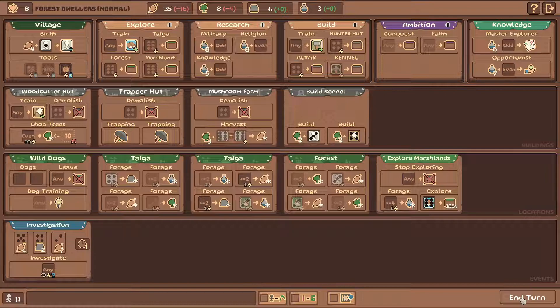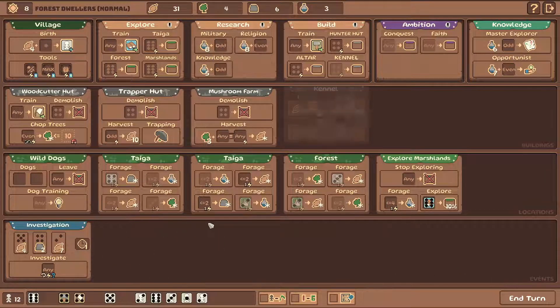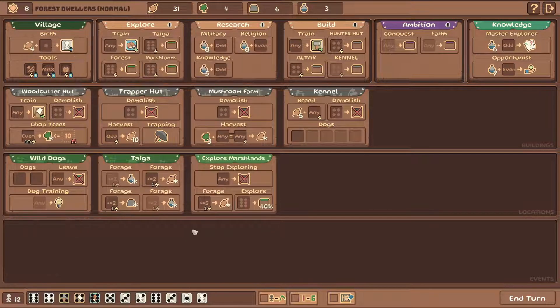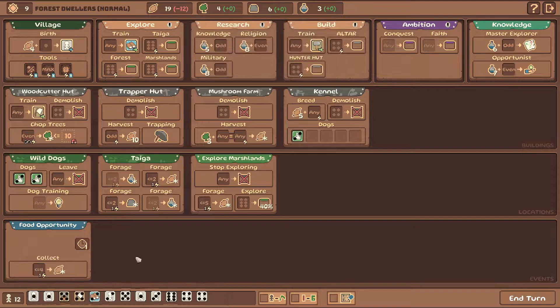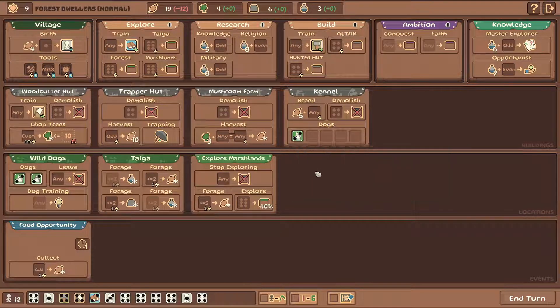Okay, I think that's it. End the turn. Get a new person - we're up to 12. Now do we get a person right away with the birth? No, I don't think so, we're just gonna migrate. Okay, right - so we start with one dog. Dog can only perform actions in locations, cannot be trained, cannot be placed in slots that reroll. We can breed some more dogs, but maybe with two wild dogs we actually don't need any extra ones.